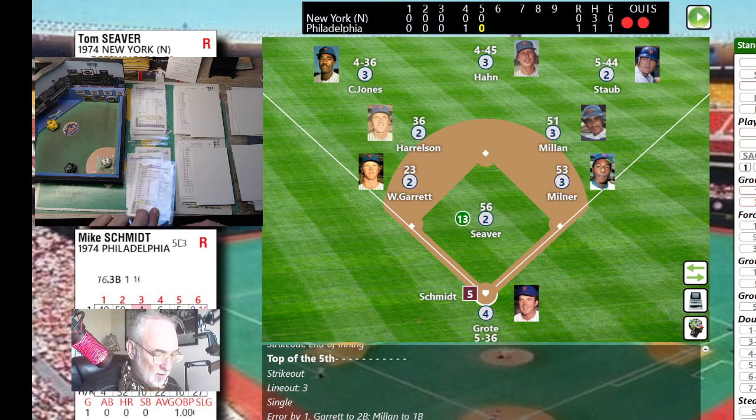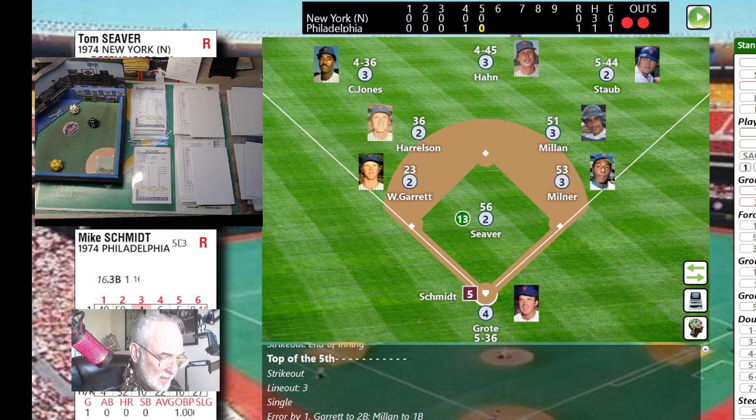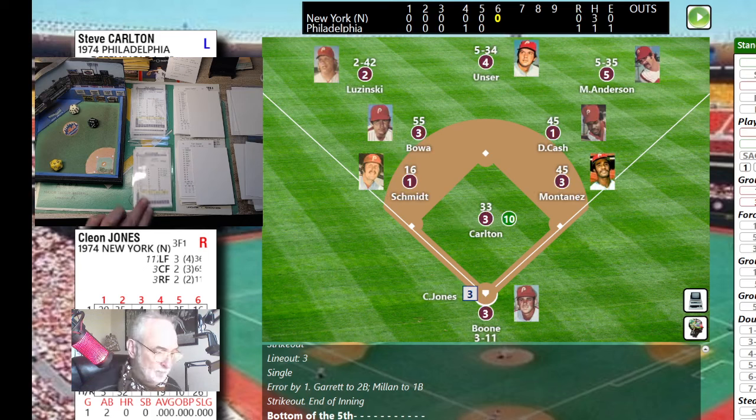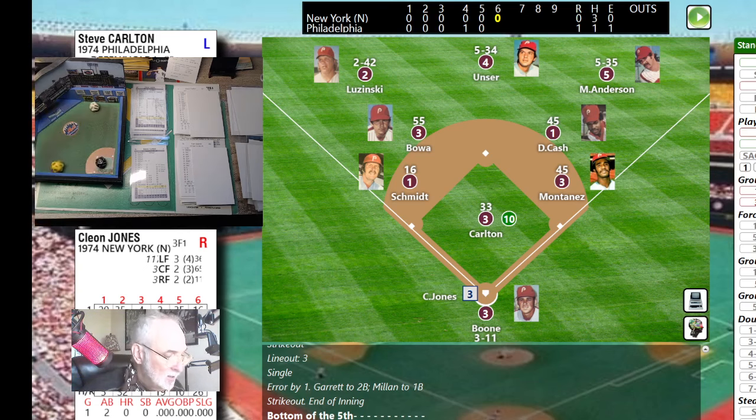Mike Schmidt, Hall of Famer, batting eighth — roll is 62, swings through a Siever fastball to end the inning. Siever strikes out Schmidt to end the inning. Top of the sixth, one nothing Phillies — the home run by Del Unser is our only run. Cleon Jones up — a 31, ground ball up the middle, through into center field played by Unser. Jones on first.